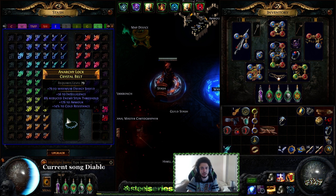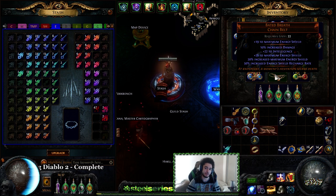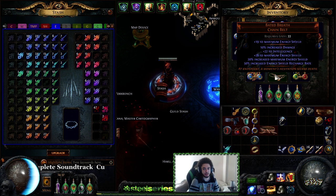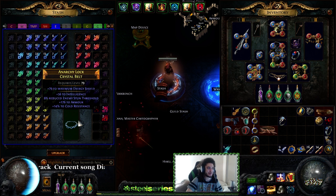Essence crafting is pretty fun but really expensive. I still like Baited Breath — it's really strong because the increased energy shield recharge when you chain Vaal Discipline just gives you like an extra 1500 ES regen during breaches. So Baited Breath is also totally fine. There's no need to spend 500 chaos essence crafting a crystal belt, but sometimes it's fun to waste currency and learn the limits of your character.